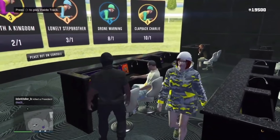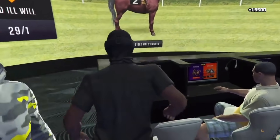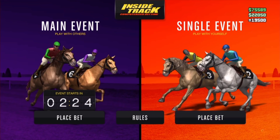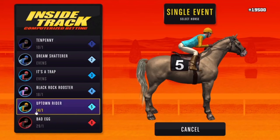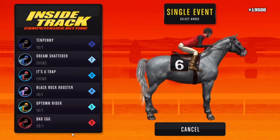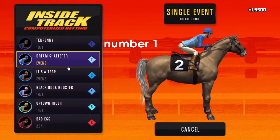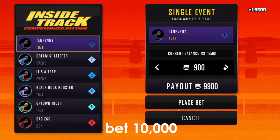Now I just want to sit down and play Inside Track. Once you sit down, you want to place a bet on a single event on the red side. You want to pick one horse — usually people say pick the one with the highest odds, like 29 to 1. For this case, I'm going to pick number 1, and bet 10,000.